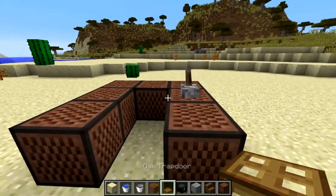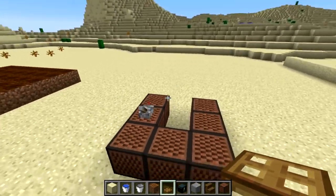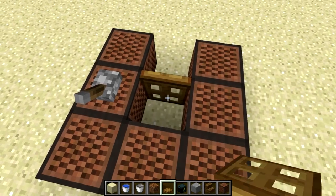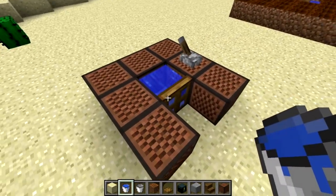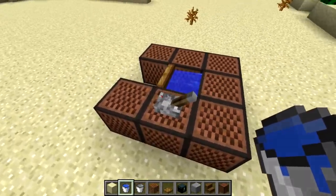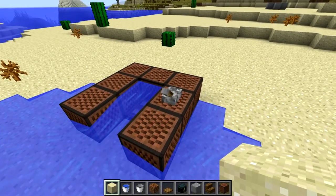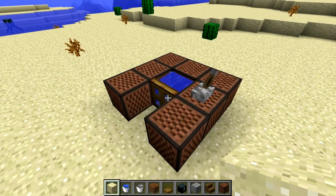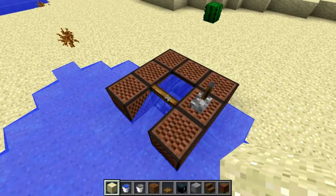In addition, water blocks will now no longer flow through solid faces, which is actually very exciting. If you create a waterlogged trapdoor, the water block and the trapdoor share the same block. If you turn off the lever, the water flows out. Turn it back on and the water stops flowing — we now have little water gates we can make with trapdoors.